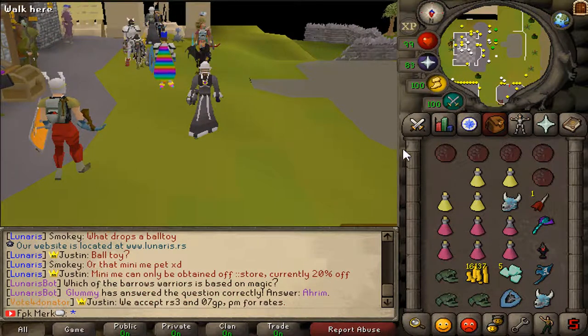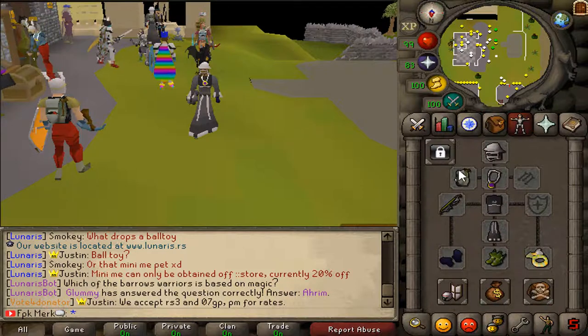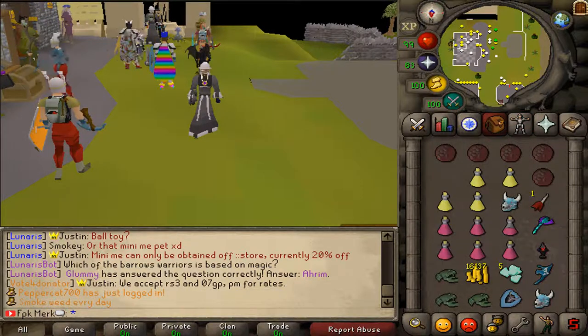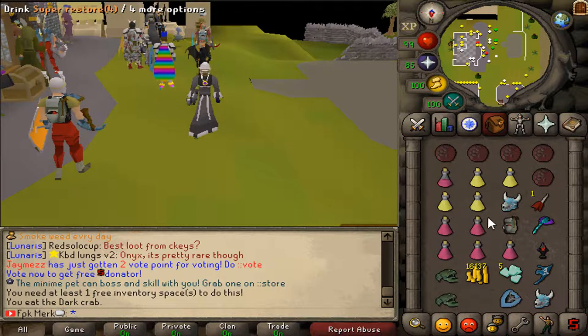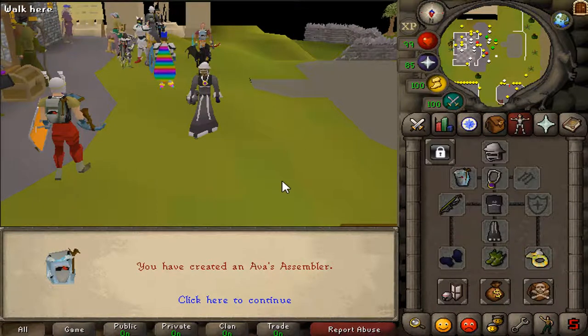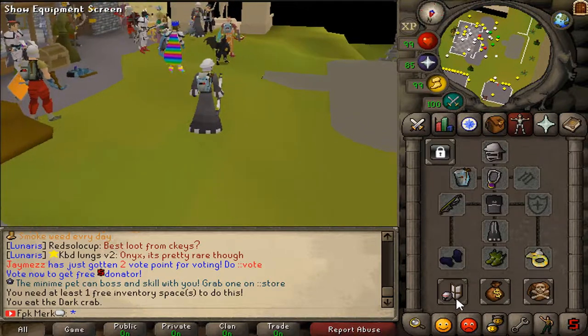What we are gonna do first is that we are gonna use WarCat's head on our accumulator and we should get a new AVA accumulator. Let's see if it works guys. Oh my god, we got AVA Assembler! Holy fuck guys, look at this. Very nice.